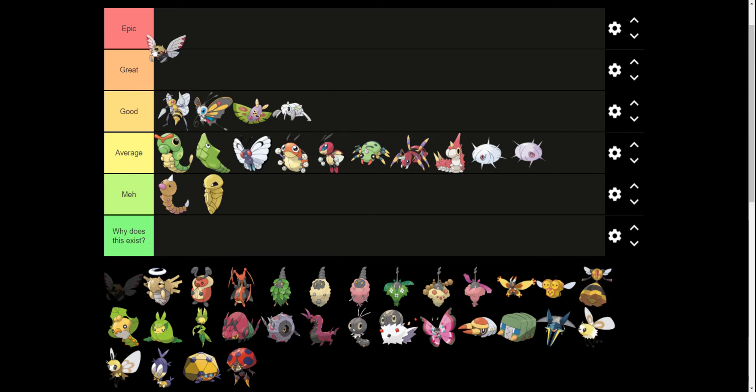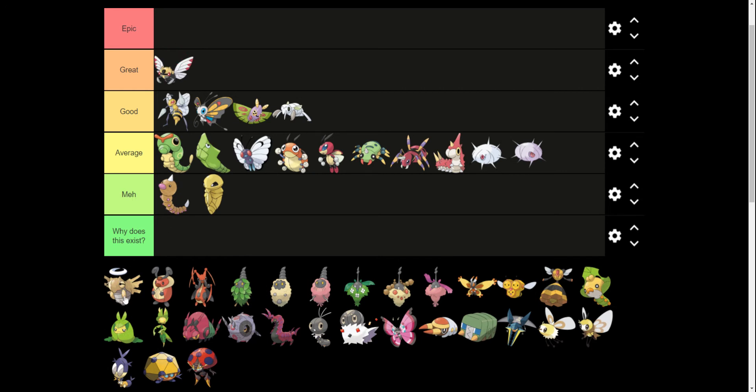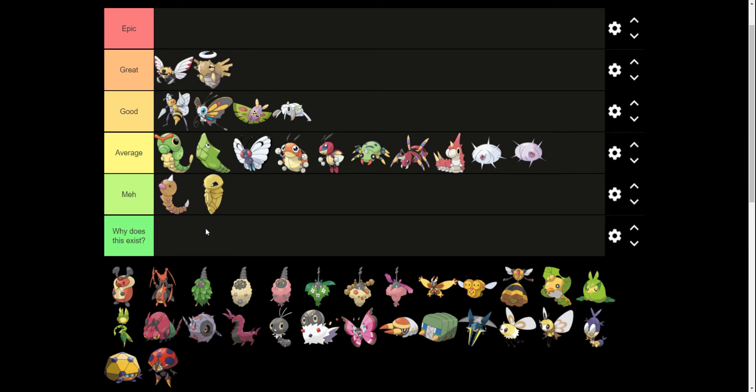I think Ninjask is good. I think Nincada and Shedinja are great — I think those are excellent Pokemon. Shedinja actually might be epic just because of its whole deal. It's one of the most unique Pokemon out there, and the fact that it comes from such a random early game Pokemon is pretty cool.